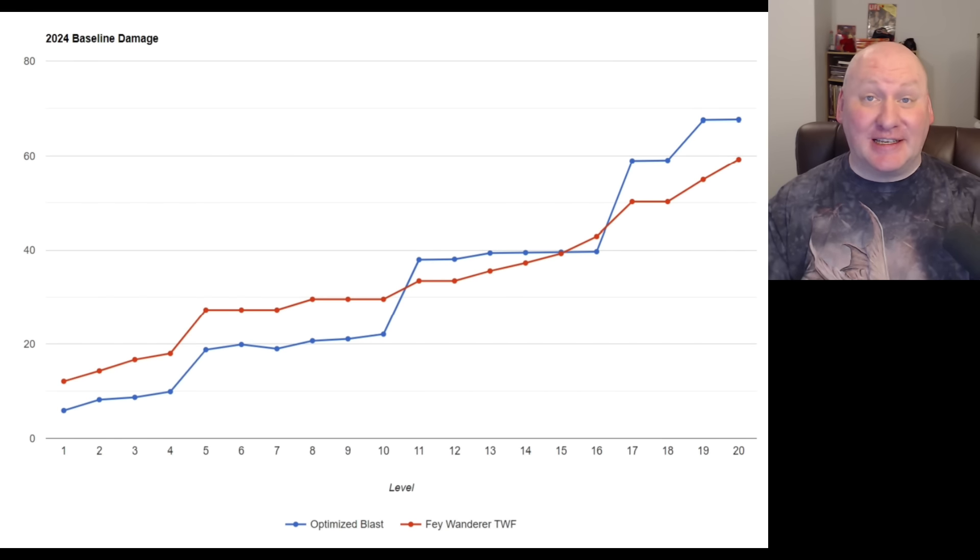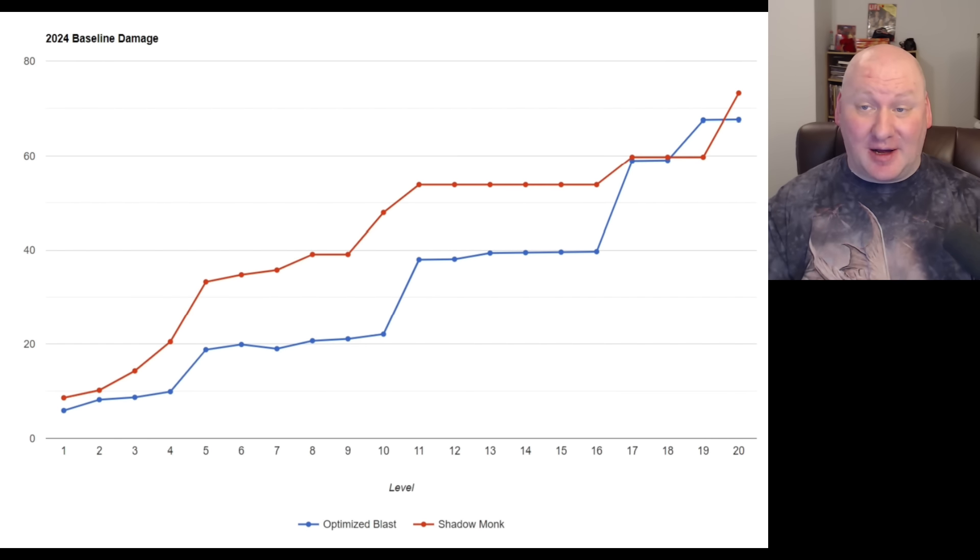Let's compare it to something that actually did good damage — the Shadow Monk. The Shadow Monk is the top line, and Eldritch Blast only beats it at level 19. At every other level it does less damage. In Tier 2 and Tier 3, we're talking about twice as much damage from the Monk. I'm not convinced that adding optimization to Eldritch Blast can increase it to the point where it really compares to anything else doing single-target damage.